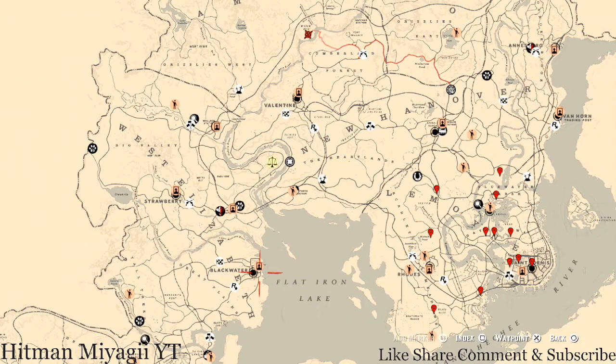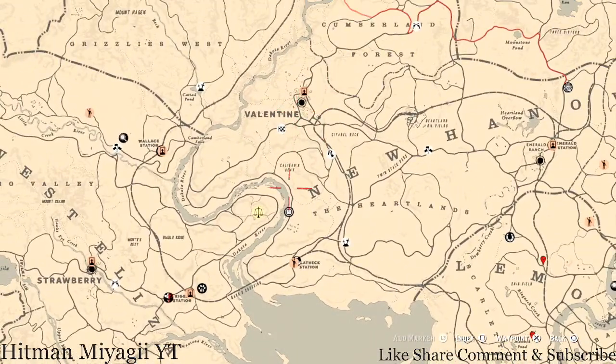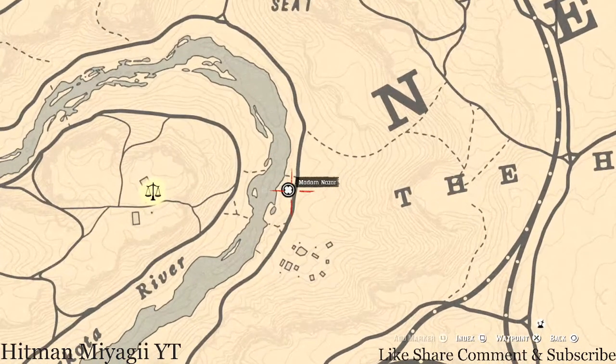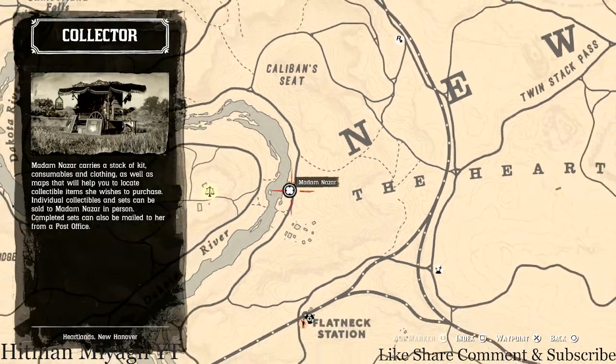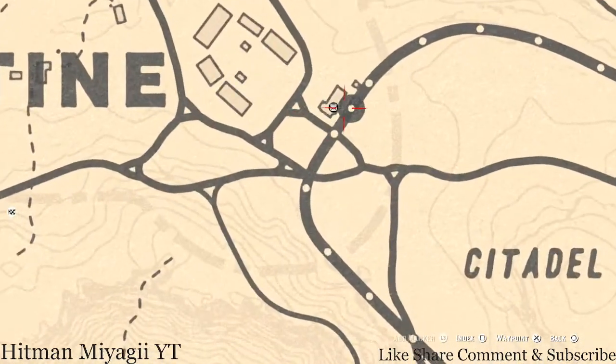Madame Nazar today is right in New Hanover, by the Dakota River, beneath Valentine, right by this burned-up town. She will be here until 2 a.m. Eastern Standard Time, New York time zone, East Coast time zone. How I personally get to her when she's in this location is I fast travel to the Valentine post office.